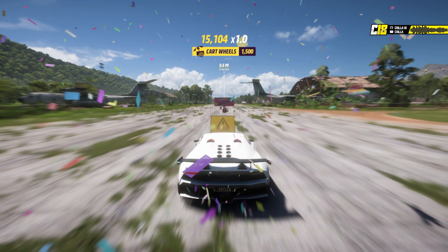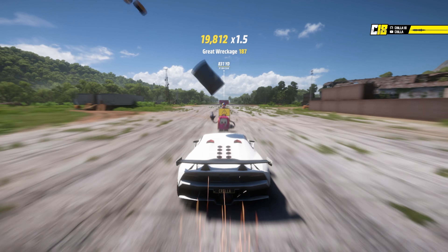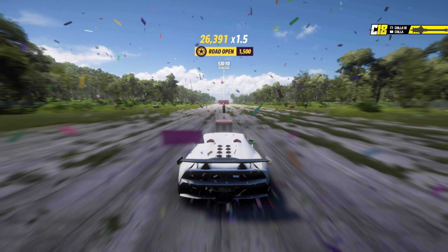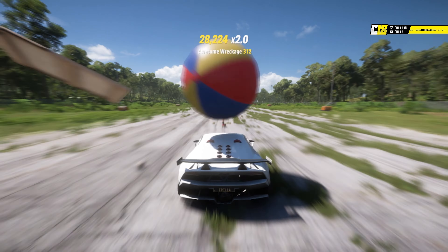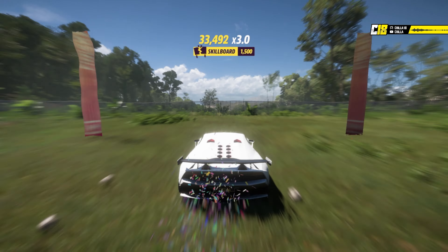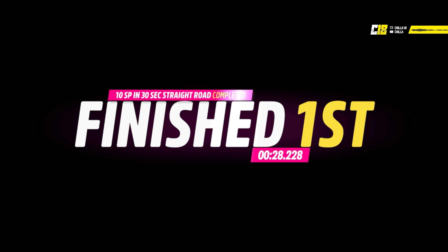The Lamborghini Sesto Elemento Forza Edition. I didn't pay a thing for this car — I got it free inside a wheel spin, and then all I did was put 100k on it in upgrades to make it a better car. You can see it going up — 32, 33 — I just did 33,000 inside a 28-second race.